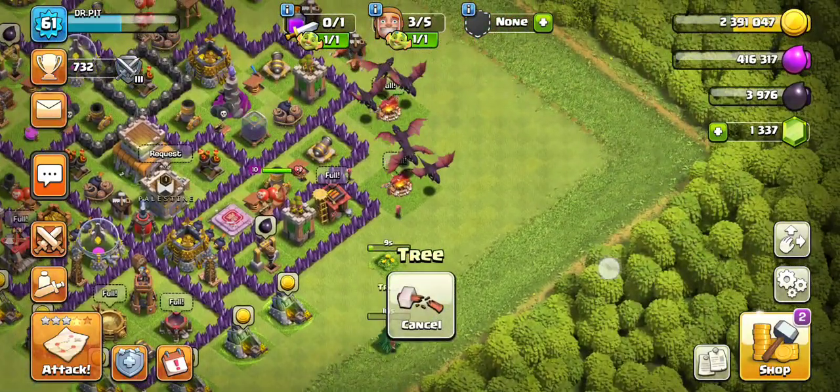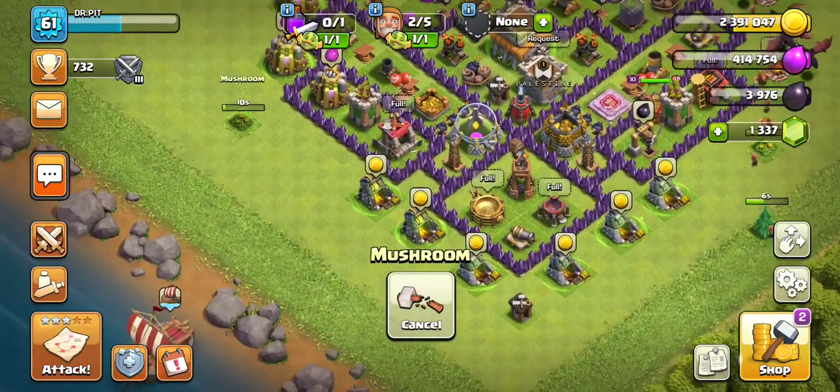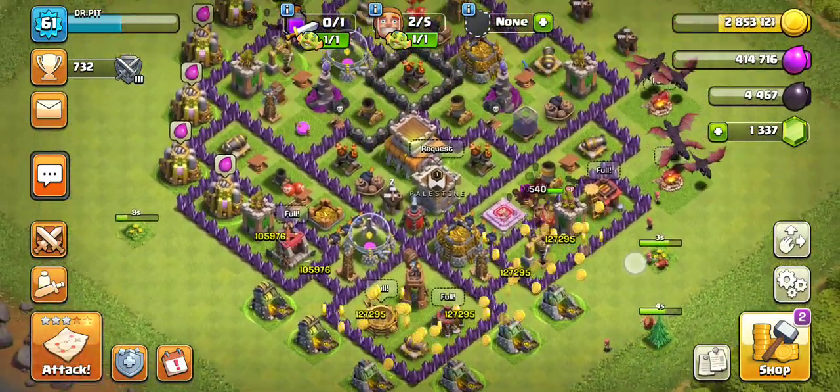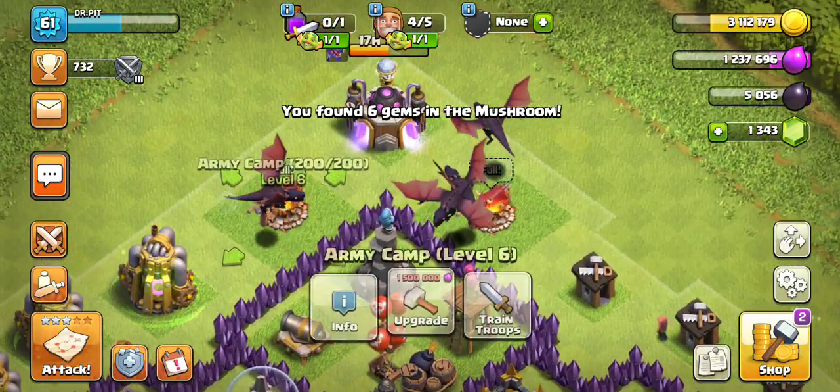I'm excited to show you my strategy, at least for Town Hall 8. If you really want to know a good Town Hall 8 strategy — just easy — it's dragons and lightning.